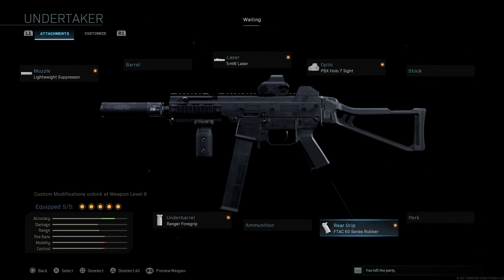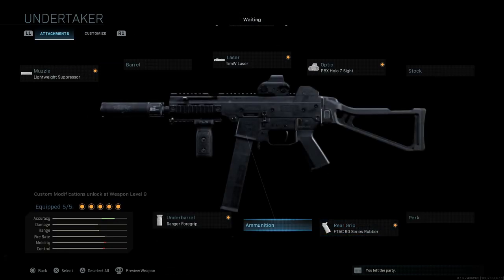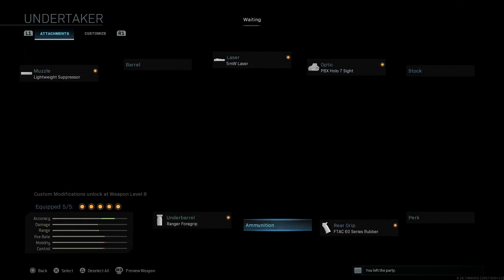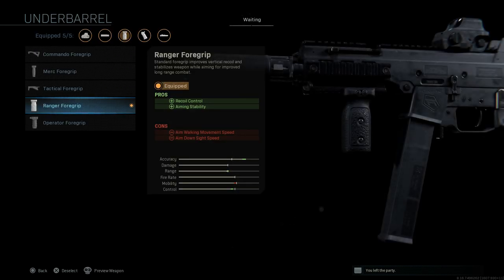The stock and perk slots are kept blank on this blueprint. The grip is the F-TAX 60 Series Rubber, with recoil control as a pro and aiming stability as a con. We're skipping the ammo slot and keeping the standard 25 to 30 round magazine. The underbarrel is the Ranger Foregrip, which comes with the blueprint and offers recoil control and aiming stability, with cons being aim walking movement speed and ADS speed.